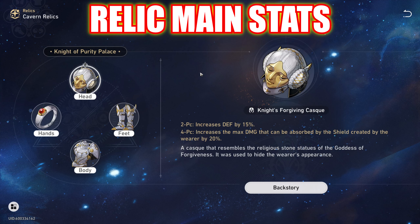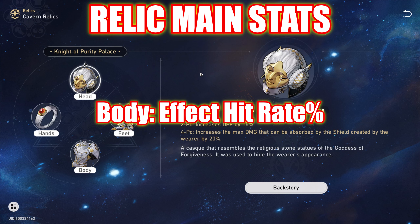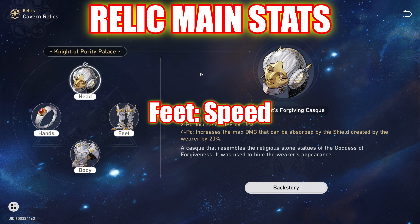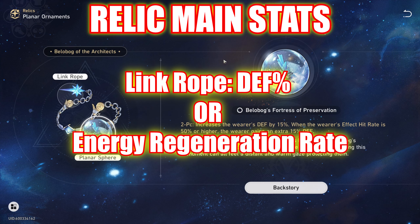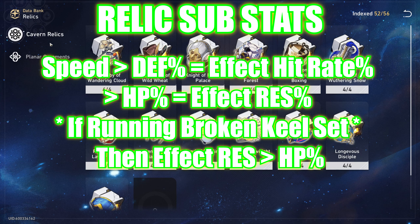Now let's talk about her relic main stats. Starting off with her Body Piece, you want effect hit rate percentage. Even though she needs 157% effect hit rate to guarantee the freeze against endgame enemies, I wouldn't bother — as long as you're able to meet the 50% effect hit rate threshold to activate the Belobog of the Architects set, that's more than enough. For her Feet, you always want speed. For Planar Sphere, you want defense percent for more durability and stronger shields. For her Link Rope, it's a choice between defense percent or energy regeneration rate depending on which build path you went down — the tank path wants defense percent, and the defensive support path wants energy regeneration rate for more frequent ultimates. As for relic substats, prioritize speed the most, then defense percent and effect hit rate equally, then HP percent and effect resist equally — unless you're running the Broken Keel set, in which case prioritize effect resist over HP percent.